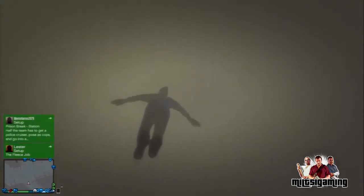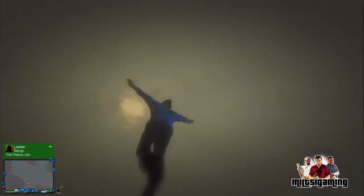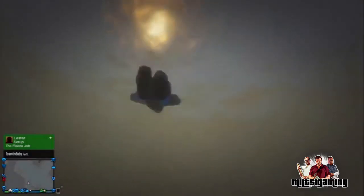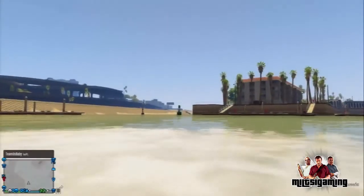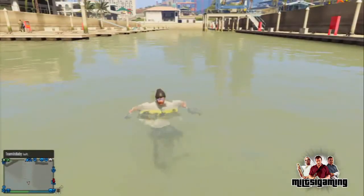It's really glitchy, but run to a body of water and then swim up from it. That is basically the end of the glitch — really simple, guys. It's a really cool glitch, as you can see by the gameplay in the background. I just keep swimming up, and then you are invincible.